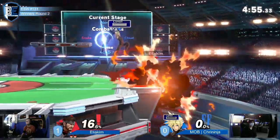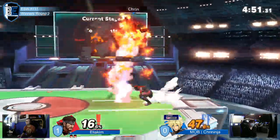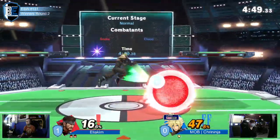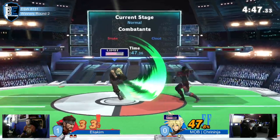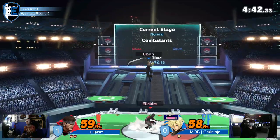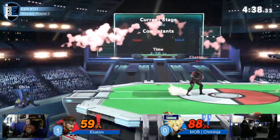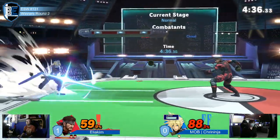Snake has almost a full stock lead. Neutral getup getting through all the bombs — very good use of iframes. Amazing c4. The back throw doesn't quite work; he tech rolls out and Snake couldn't quite read that. With limit, how does Cloud choose to use it — are we going to see a cross slash?